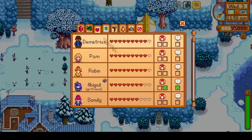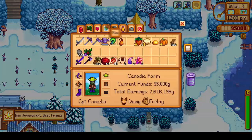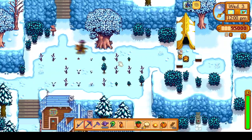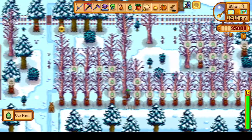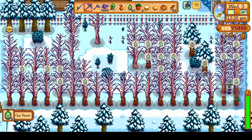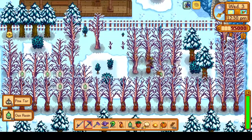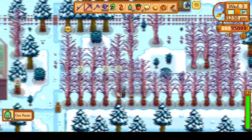We make our way over to Linus. Checking our hearts, we have 7 out of 10. We gift him that iridium star quality coconut, and we're at 10 hearts with Linus now. So Linus is our first 10 heart NPC, and we still have quite a long way to go.